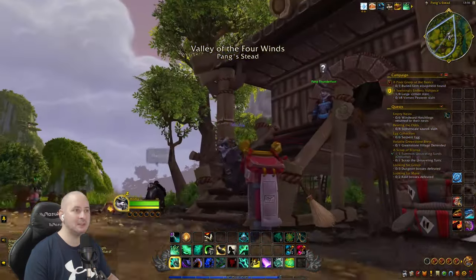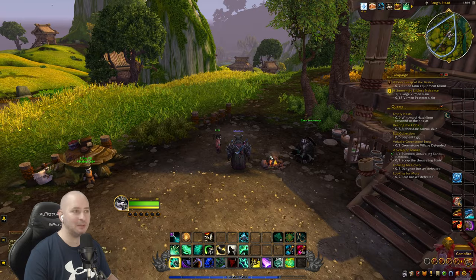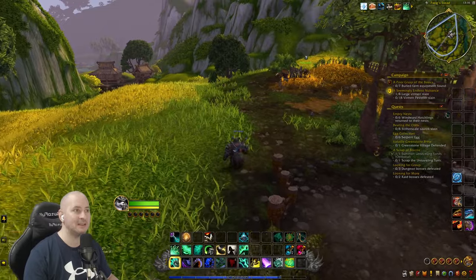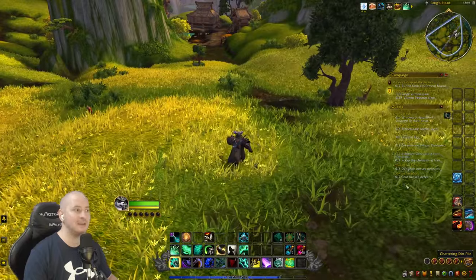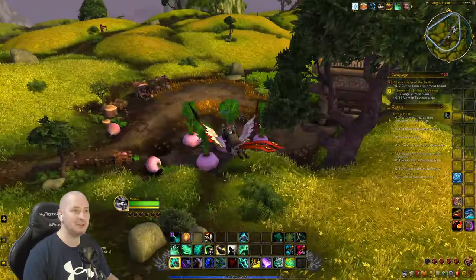When we first came in there was Stablecub, Shen Stormstout, and Lili - that's who we came in with. So I think we've got to come over this way. There's going to be stuff on a farm that we've got to find, and I'm thinking it's going to be down this way. Let's jump on our mount because it looks like it's going to be a bit quicker. But that should be on this little farm too.